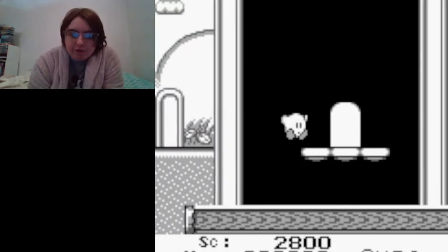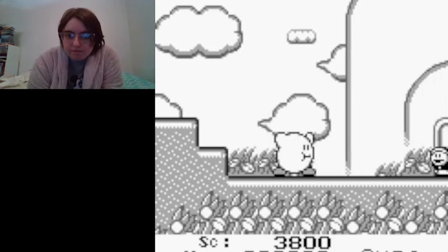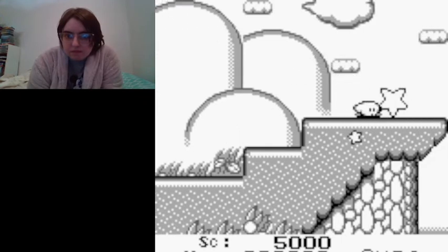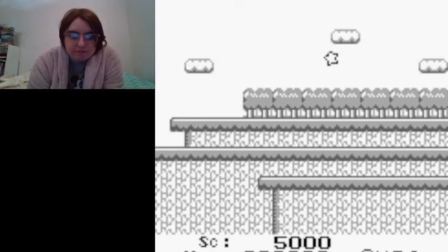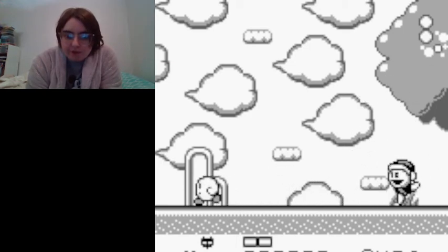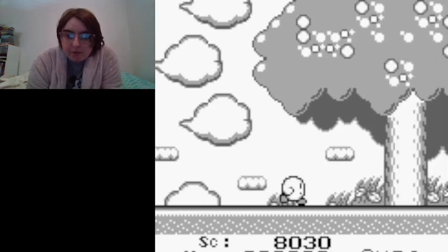Let's grab these little sodas over there — they help restore health. Let's hop on this warp star to take us to the next stage. We're about to battle a mid-boss called Poppy Brother Senior. He throws bombs at you so you have to be careful, and you have to watch out when he jumps over you. And we defeated him!